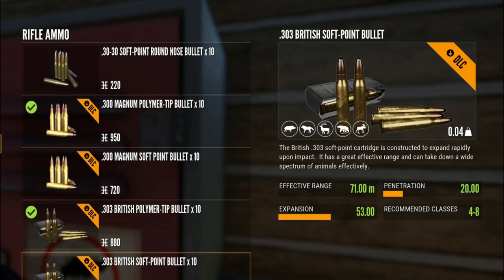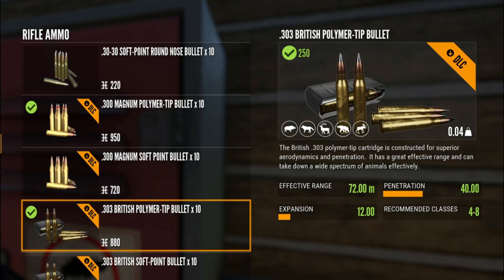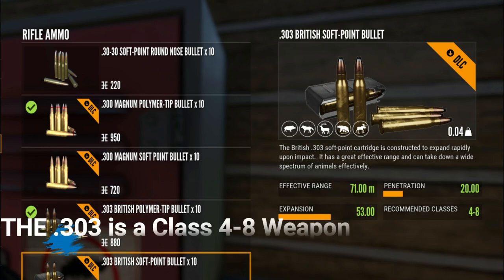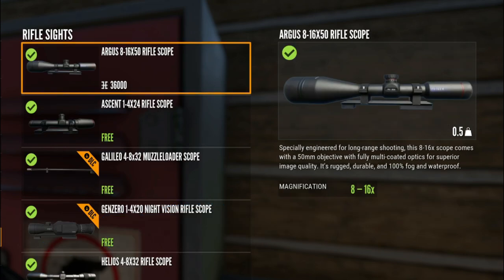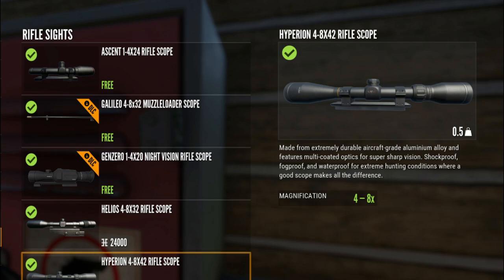Now when we look at the soft points, we're going to try both of them out. The soft points have the same effective range - up to 200 meters - but an expansion of 53 and penetration of only 20, compared to 40 for the polymers. That's quite a big difference, and again good for classes 4 to 8. Let's go hunt and try out the 303.